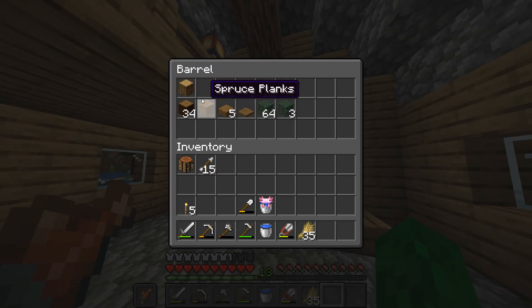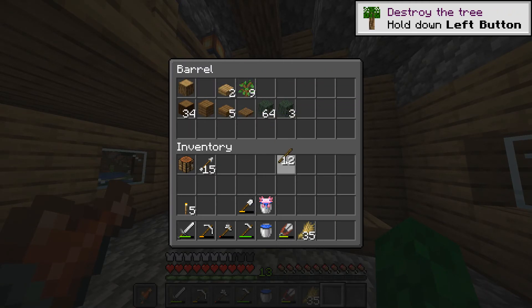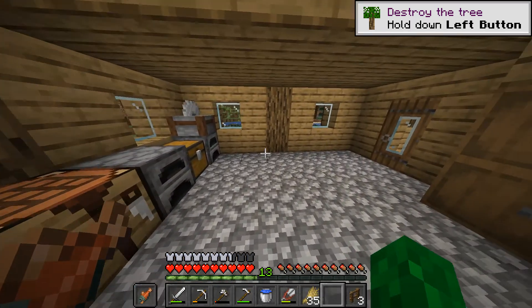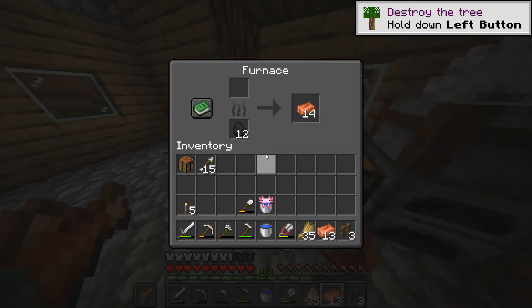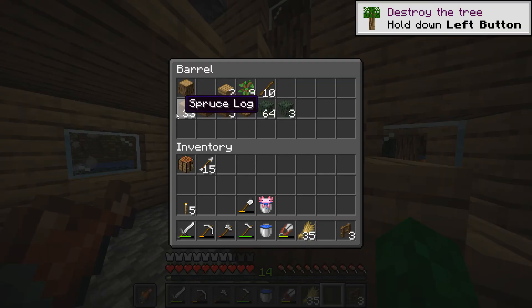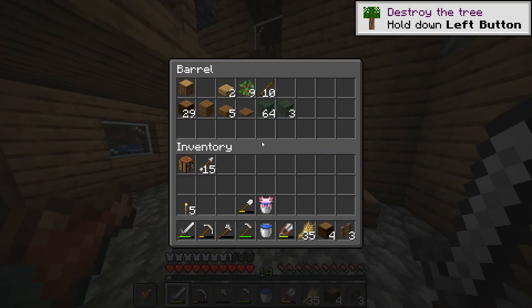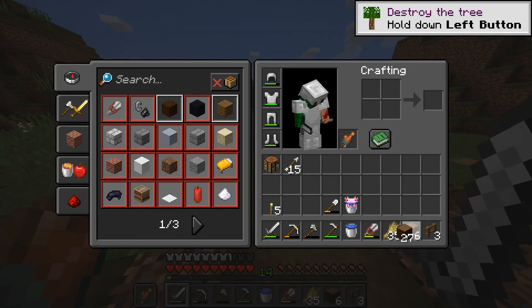So, a cow crammer — first off, what on earth is it? A cow crammer uses a special Minecraft rule called entity cramming. With entity cramming, you can only have a certain amount of entities in an area before it starts killing them, so it doesn't lead to lag. We can use this game rule in a specific way to kill mobs and get their drops.